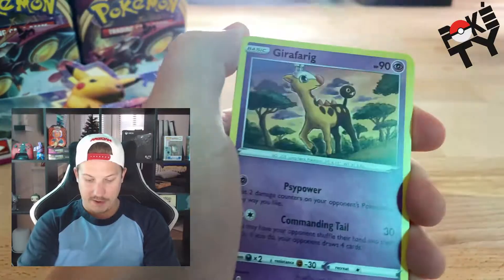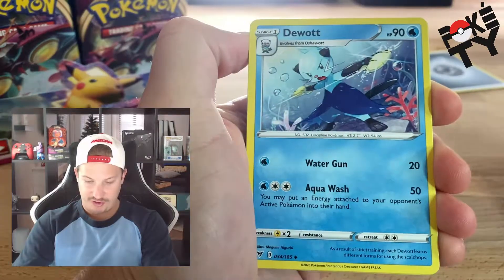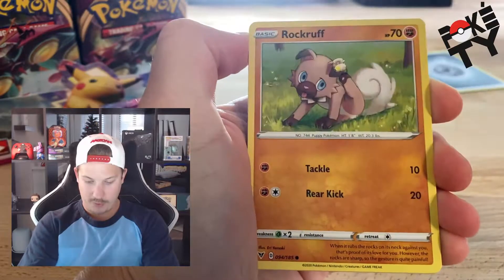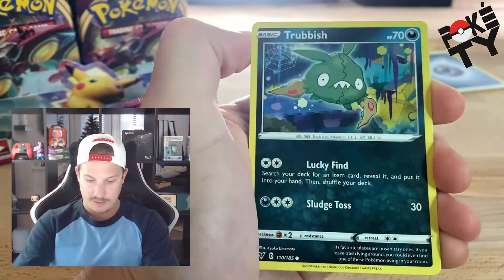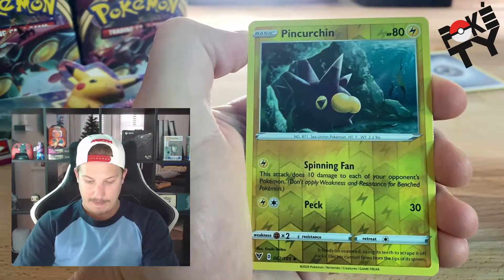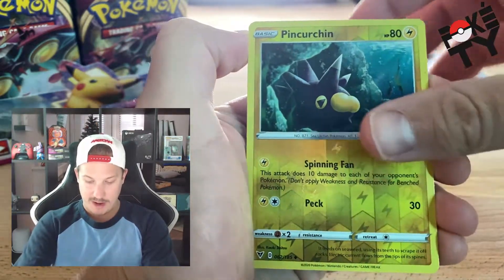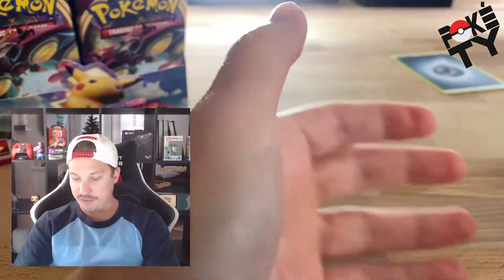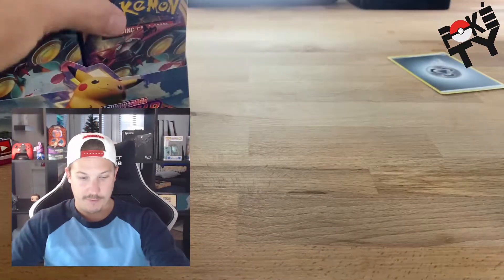Energy — that's for you guys. Girafarig, Miltank, Whiscash, Nincada, Voltorb, Rockruff, Whismur, Trubbish, reverse holo Pinsir, Pincurchin — and a regular rare Beedrill. Striking out over the first two packs so far.